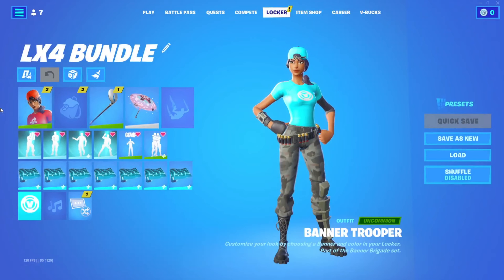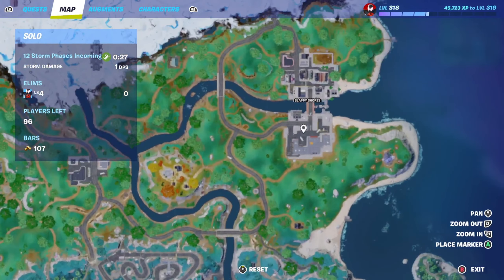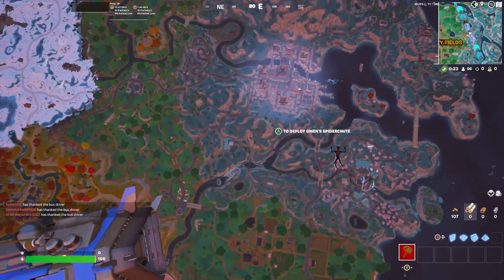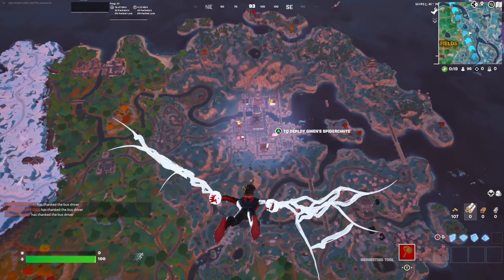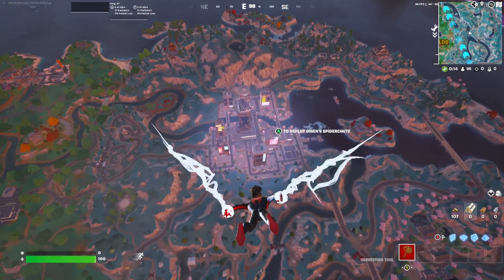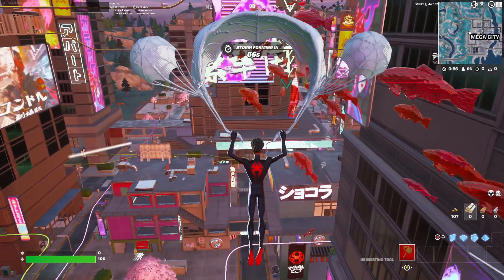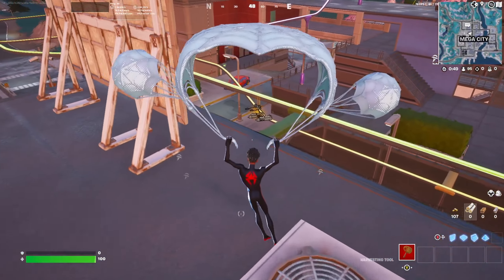Alright guys, we are in. He looks so tiny — wow, his arms look like twigs. There is a Gwen Stacy NPC right there and you can buy a web shooter from her, or you can just pick up a web shooter from the floor loot. I'm going to be landing Mega City and hopefully I can find a web shooter.